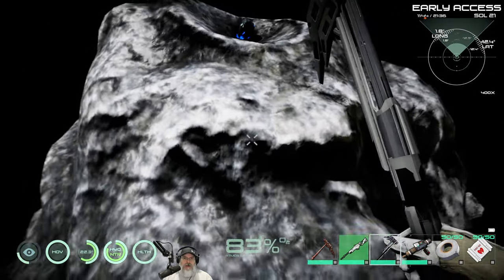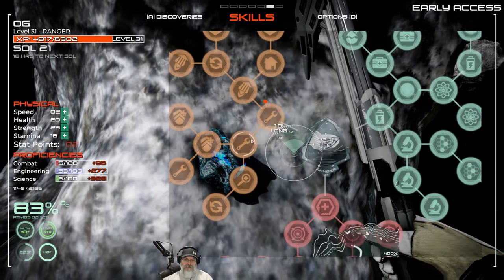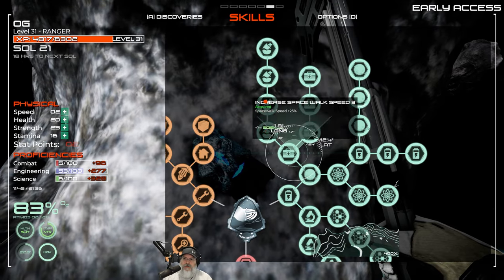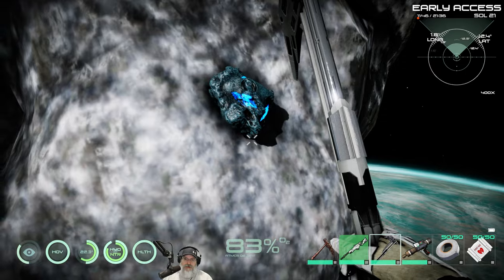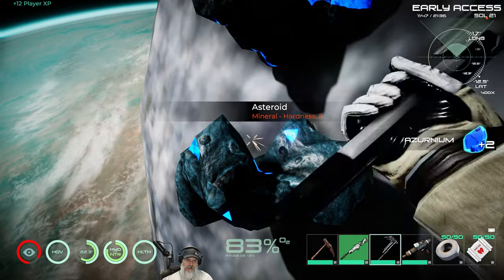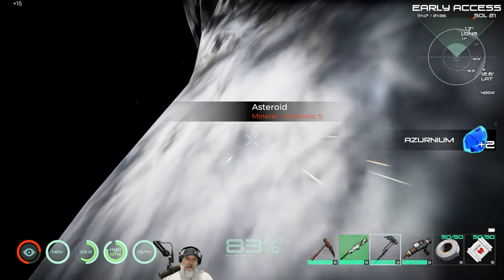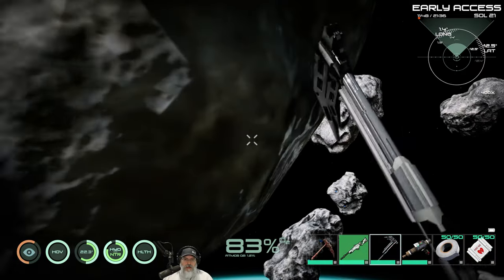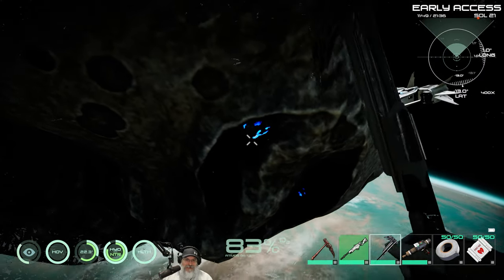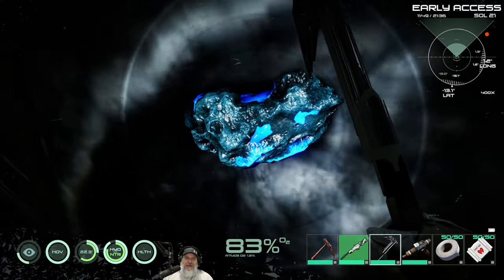Remember we took those spacewalk skill points — this is making a huge difference. We used to not have this and you used to move really really slow when you spacewalked, but they've improved this greatly by adding the ability to get those points. My character's actually walking like he's on the ground — the pickaxe animation is hilarious.